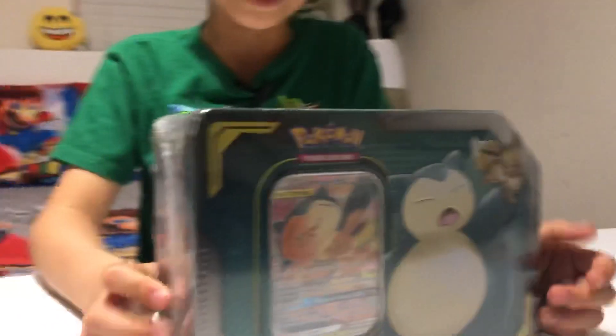Moving on to the third pack — another Team Up, this one has Zekrom and Pikachu on it, which is actually one of the tins I covered before. Here's the code — finally we've got a white code. Don't tell me it's a holo. Steel energy, Dratini, going in with Charmeleon.